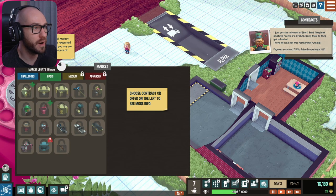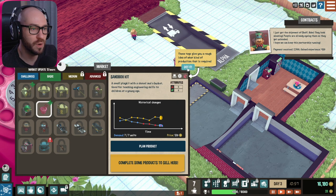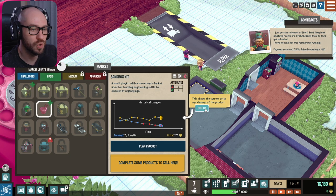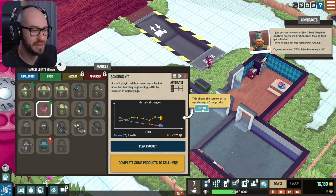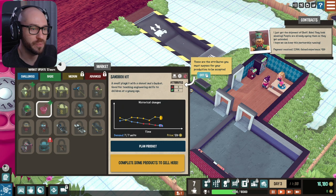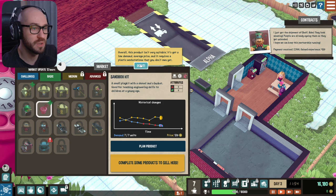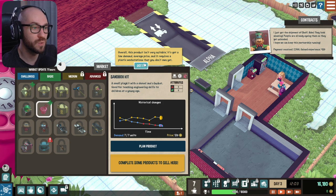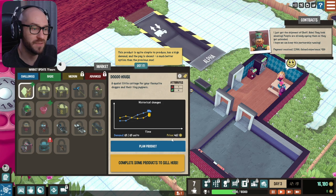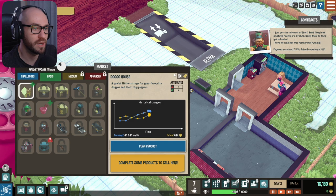Challenges. This is the general market — products are here required continuously and you can use it as a stable source of income. Somebody apparently wants... These tags give you a rough idea of what kind of product is required. This shows the current price and demand for the product. This is going to get complicated. So the price is 120, demand 7 out of 70 units. These are the attributes you must surpass for your products to be accepted — so we got to make sure the product surpasses 6 and 6. Overall this product isn't very suitable: it's got low demand, average price, and requires a plastic workstation we don't own yet.